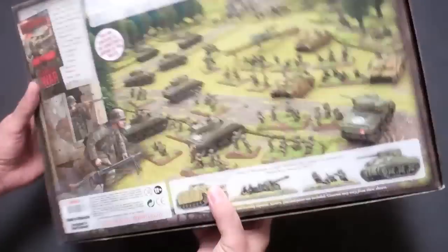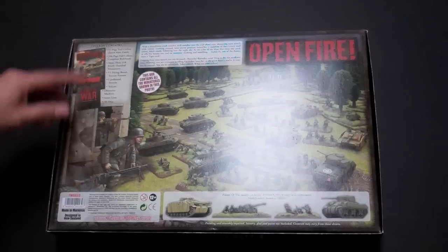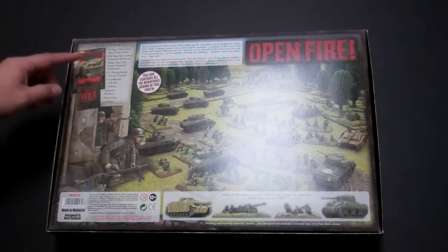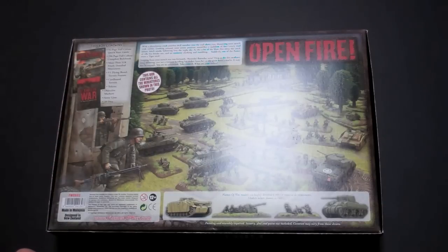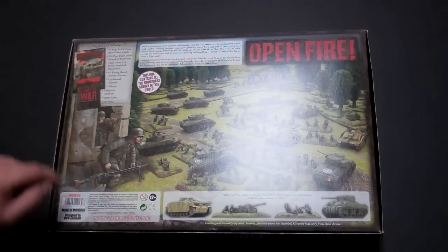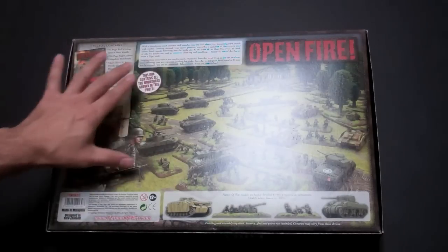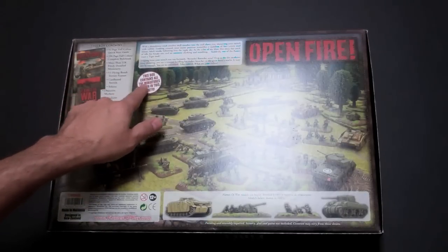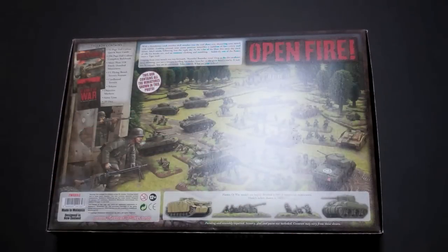Let me flip this box over so you can get an idea of what we're talking about. You get the rulebook, quick start guides, all the miniatures, a terrain piece, a V1 buzz bomb on launch rail — which you can see right here in the middle of the picture — objective markers, dice, army tokens, everything. This box contains all the miniatures shown in this photo, and they're all in plastic.